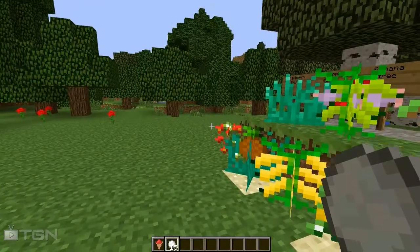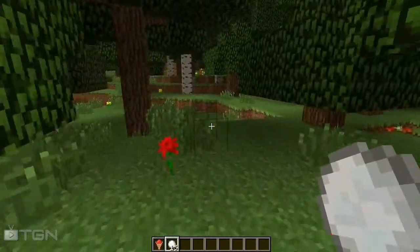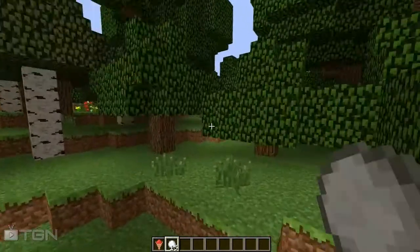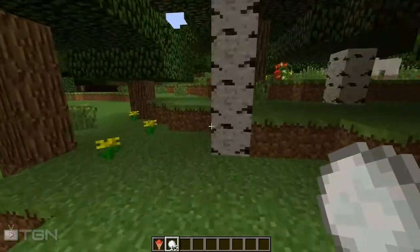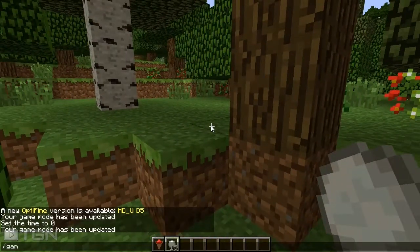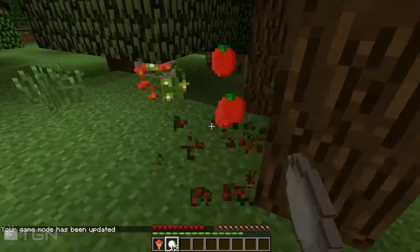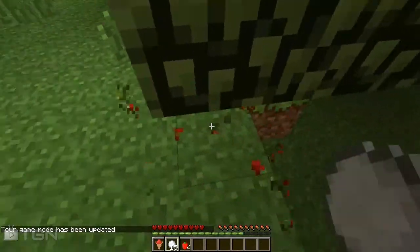There you go, this is how they look. So once you've generated a world they will be pretty common. Let's just walk around here. I already destroyed some just to see. Once you destroy these you get fruit — a lot of fruit actually.